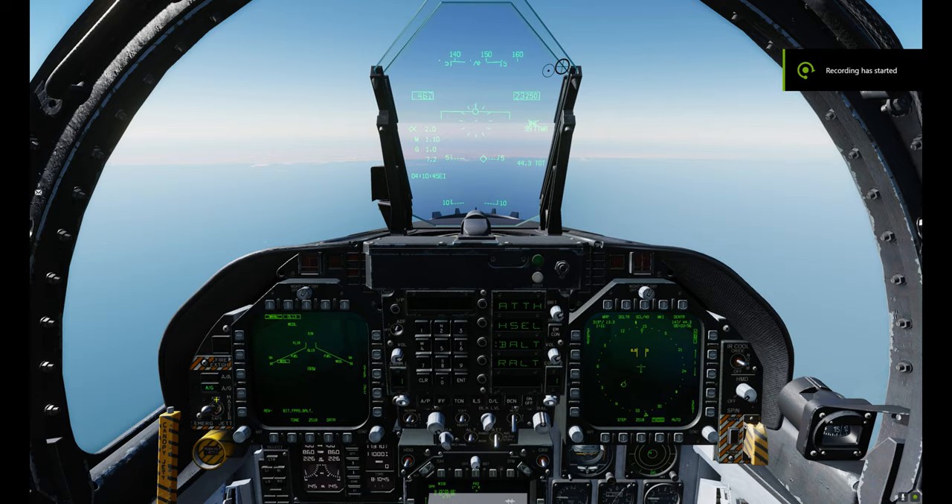We have Master Arms selected and Air to Ground selected. Waypoint 1 is designated as the target. We have the Walleye selected and DL-13 selected on Station 2. On screen we have the Walleye Steering Cue — the hashed circle — with 39.4 miles to target, and a timer counting down as we close in.